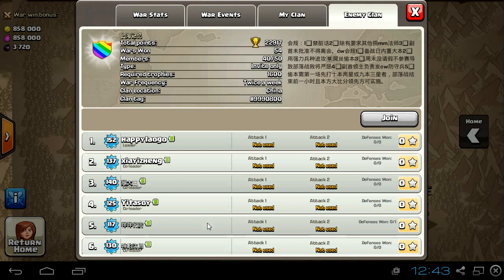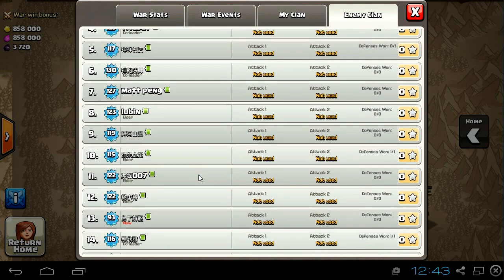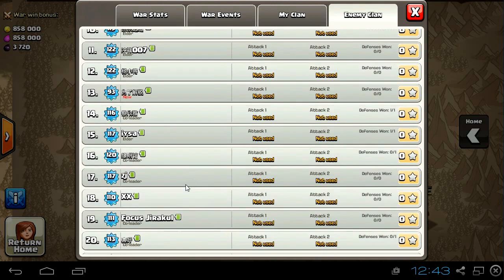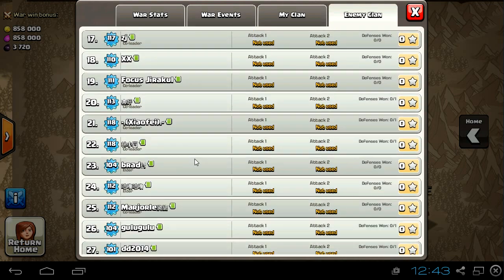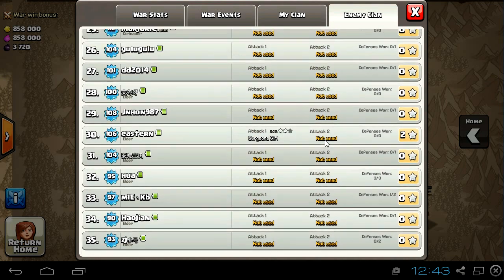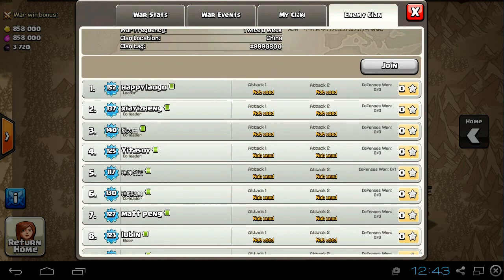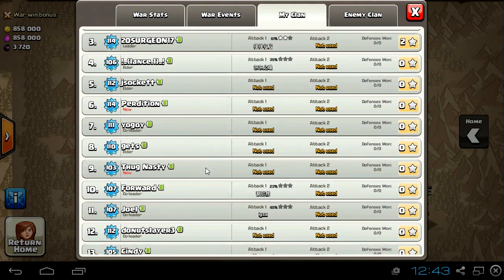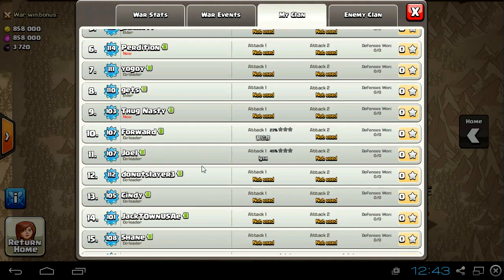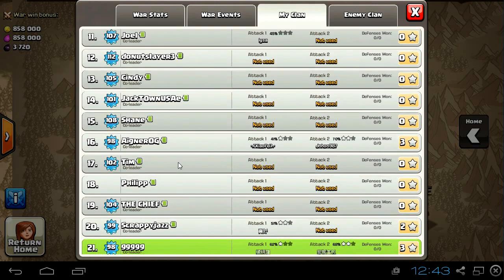Before I show you my fails, you can see that we got an amazing matchup. That's the enemy clan — almost the whole clan is above level 110, pretty much close to level 120 almost everyone. And our clan is much, much weaker. We got some guys above 110, but starting from about number 9, we're all much lower level.